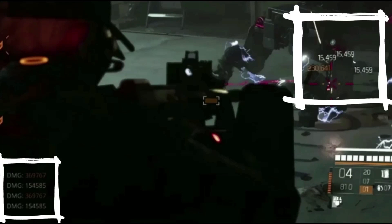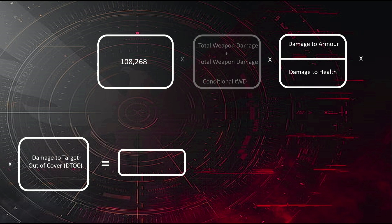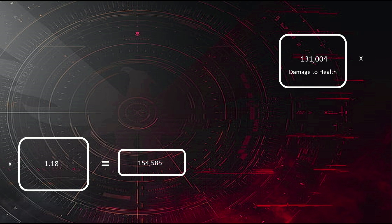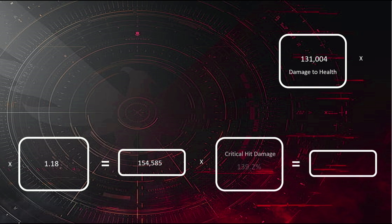Here's the damage we are supposed to be doing with health damage, and here's the damage we're actually being awarded. We have our base weapon damage times weapon damage — there's no total weapon damage — and we are still doing damage to health. The target is still out of cover and we should be getting 154,585. Instead we're hit with a 90% damage reduction, reducing it down to only 15,459. Then we add a 230,000 crit. We have base damage, weapon damage, still doing damage to health, and our crit damage at 139.2% — we're actually getting that full value. But we still suffer that 90% reduction of the base value and these two figures combine to create a new value, which makes crit chance incredibly important.